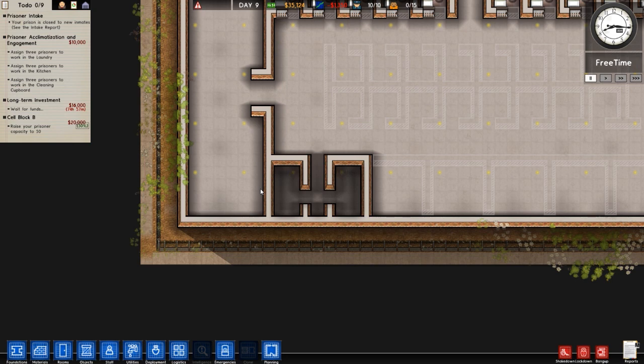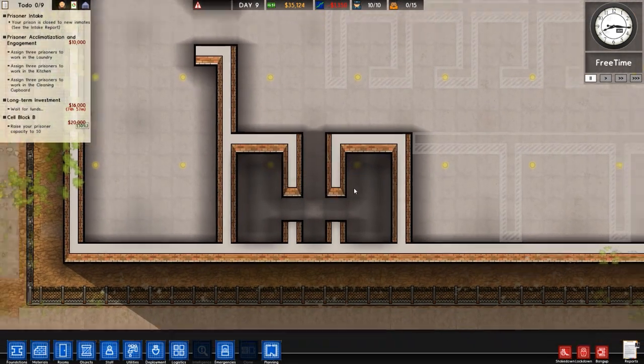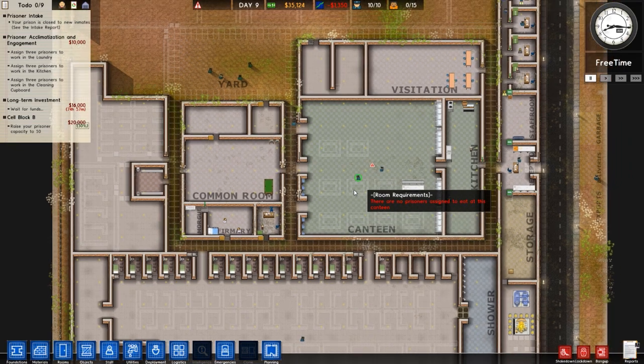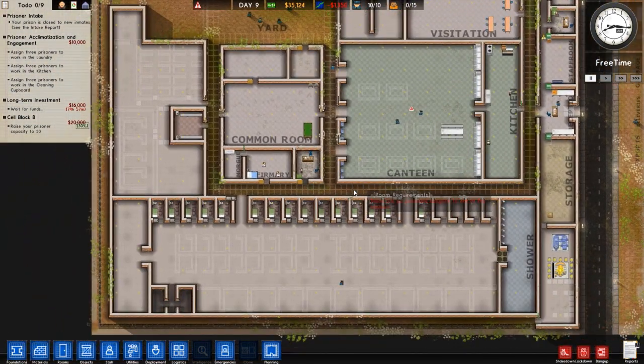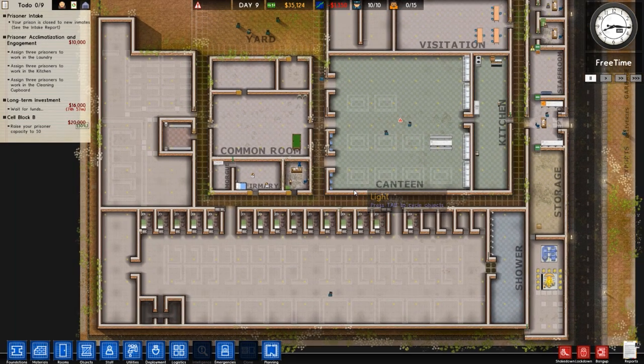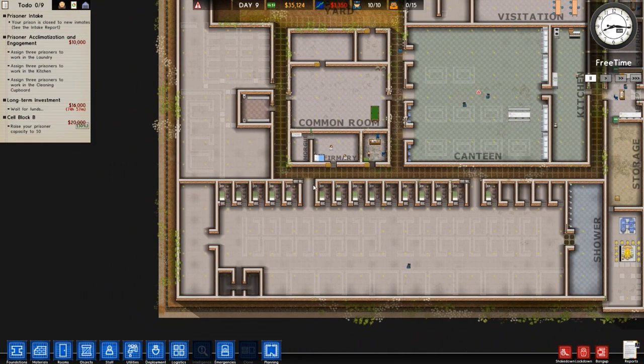We need to get some prisoners this episode, but we need to get this area up and running first. Normally when you get prisoners, about 1 in 10 or 1 in 20 will need to be in protective custody — like a legendary prisoner, a snitch, an ex-cop, or ex-law enforcement. So we need to get that up and running.